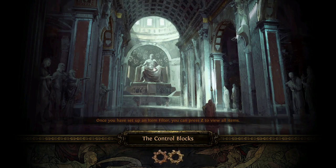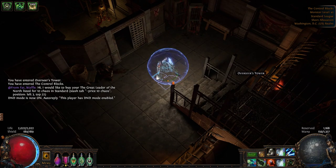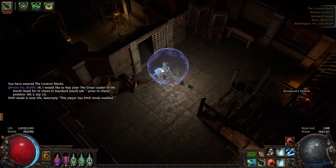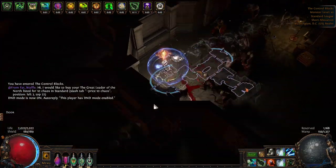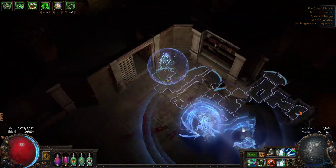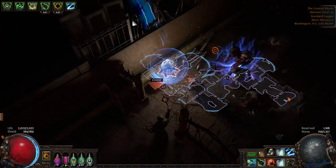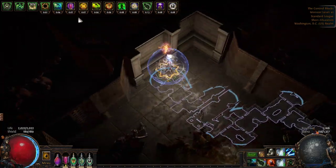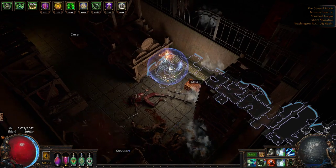Afterwards you'll be heading into the Control Blocks. The Control Blocks can actually be very confusing for a lot of players, but it's really not that bad. You'll be heading downwards for the most part until you find the minus meter. All these little ledges that have gaps in the fences, you can actually just go straight over, which makes running this a whole lot easier.